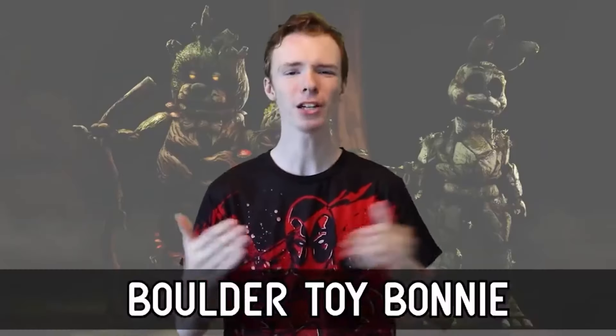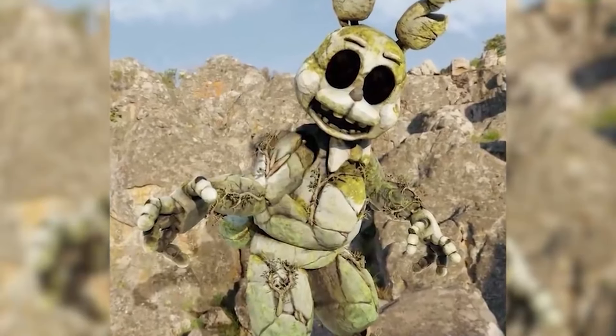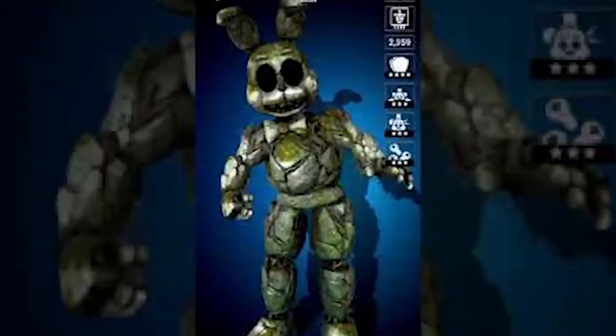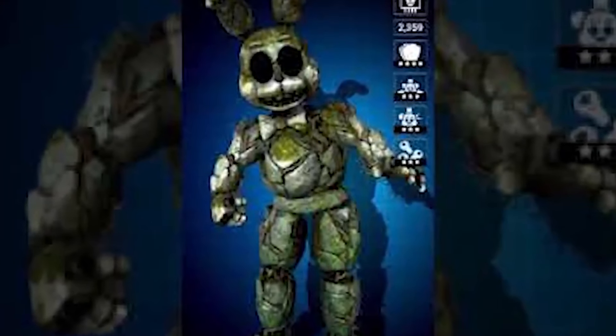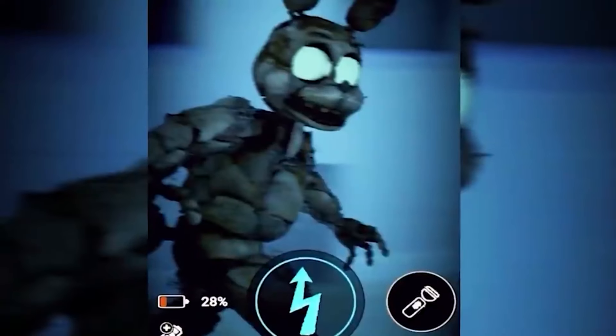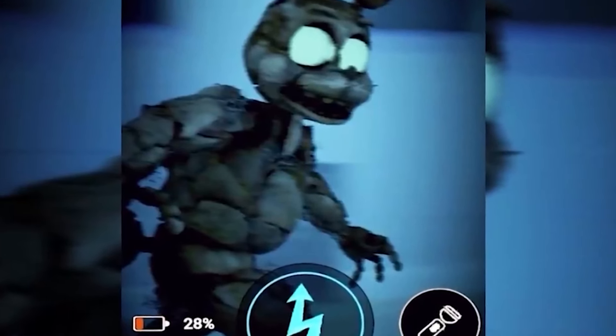Number 3: Boulder Toy Bonnie. Imagine Swamp Balloon Boy on illicit substances typically controlled by your government — that's what Boulder Toy Bonnie is. Made completely of stone, this skin was released on November 19th, 2020 as part of the Haunted Forest event. Imagine if Bonnie was a statue and you get Boulder Toy Bonnie. It's just horrifying — the cracks and the vines in those cracks growing out of them with the black voids for eyes with no light inside. It's terrifying. And this man only has three toes. I bet at least one person is really enjoying the idea of stone animatronic feet — and honestly, that's the most terrifying thing of all.